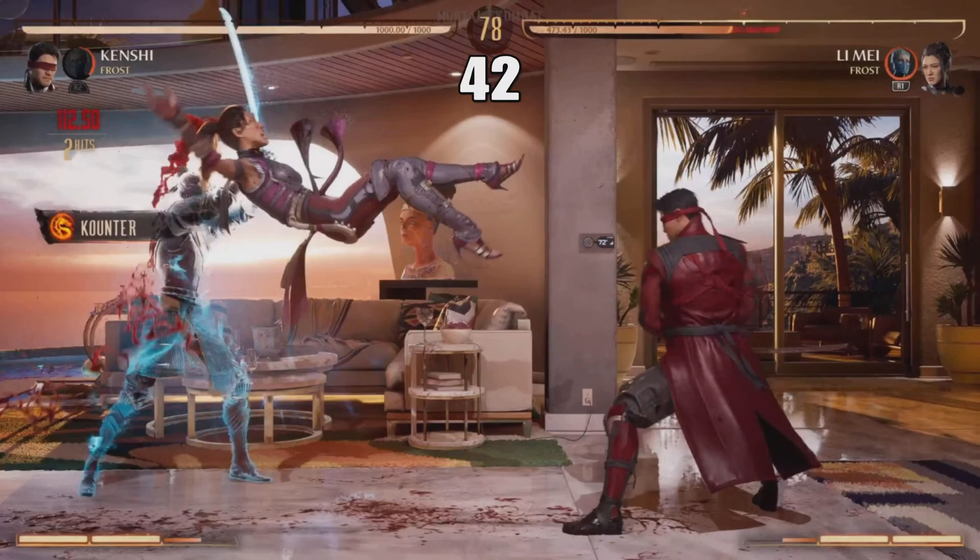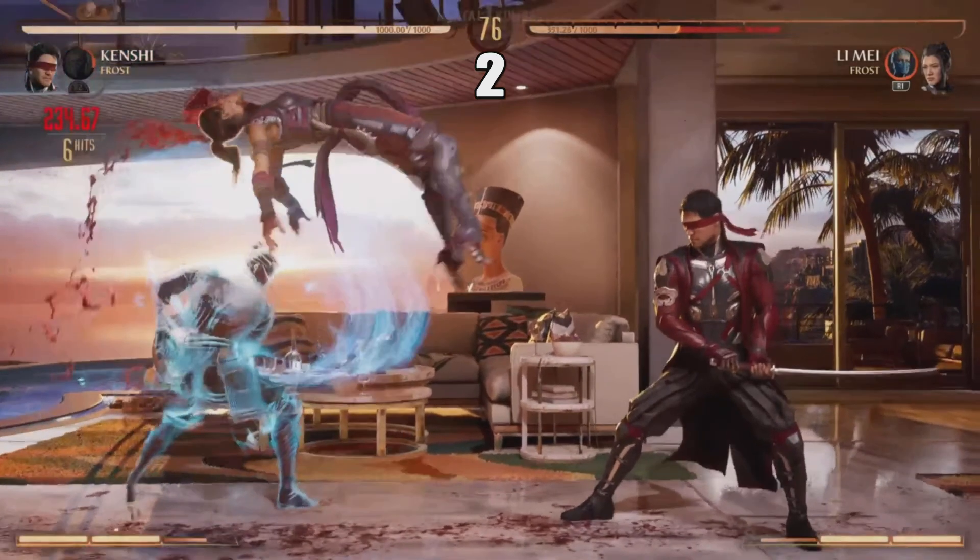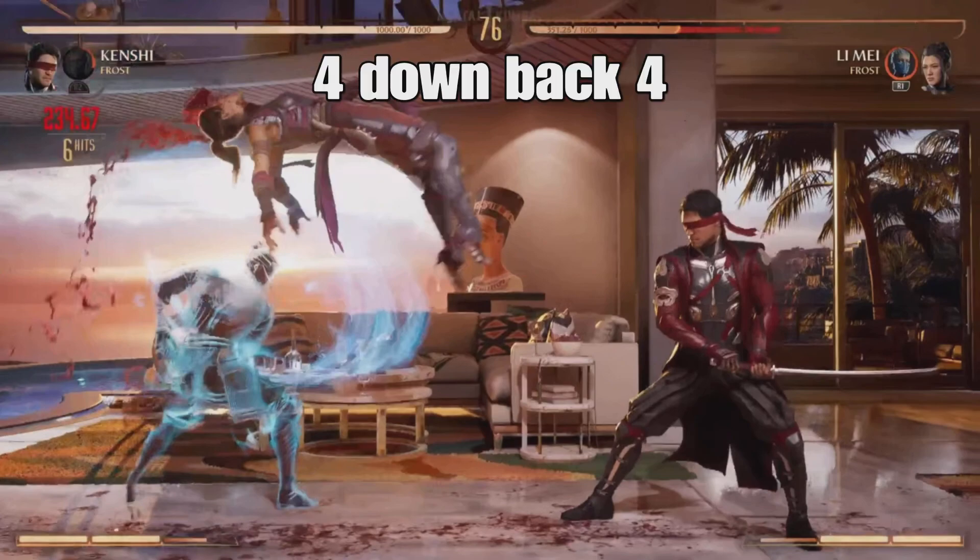Next, you press 4, 2. On PlayStation, that's circle, triangle. On Xbox, that's B, Y. Next, you press 2. That's triangle on PlayStation, and Y on Xbox.